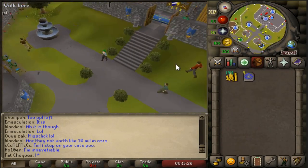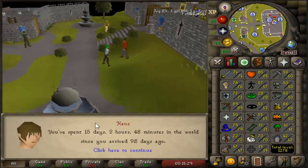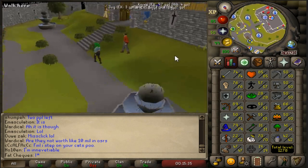The bank is just under 59 mil after selling everything. The bank went from 25 mil to just under 60 mil in this one episode. The Cruelsbbow, Venonatus, and Wilderness Slayer all came together and everything paid off.